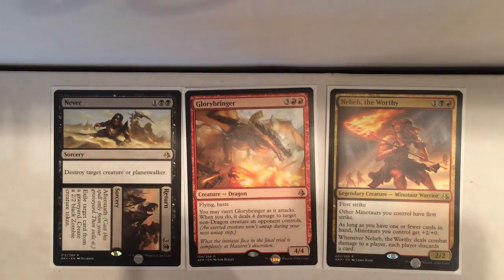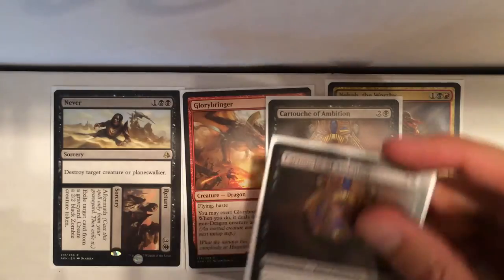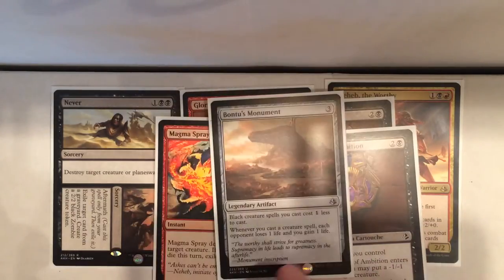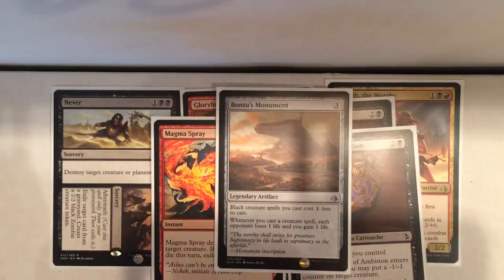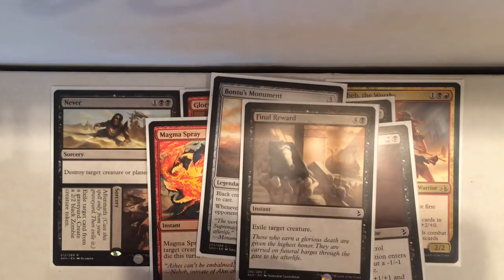Other good cards from this deck were the Cartouche of Ambition — this really helped a lot with Lifelink. Some removal. Bontu's Monument was good for black creature spells. Some other good removal. And that's pretty much the highlights of that deck. It was really good; I really enjoyed playing that deck.